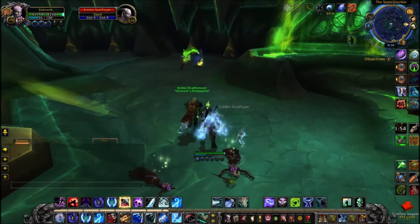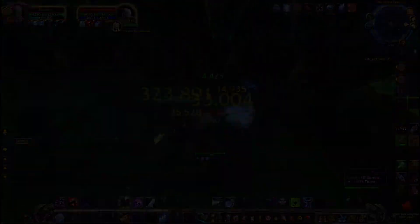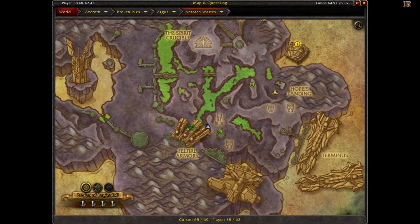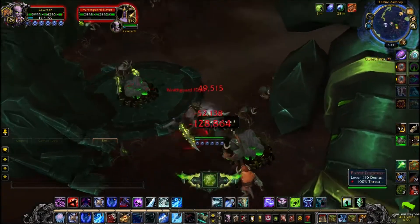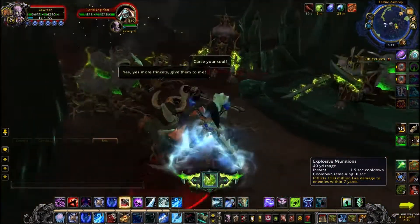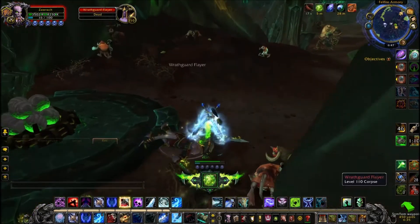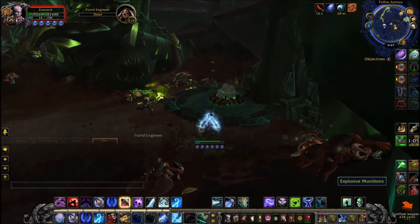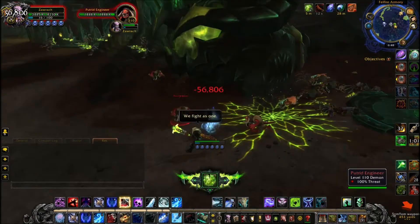Upon killing demons, you have a chance to loot the Intact Demon Eyes — a currency pretty similar to the Saberstalkers from patch 6.2. If you want to farm these on your own, a good spot I would recommend is the Felfire Armory that we were at earlier. There are piles of explosives on the ground and you get three charges out of them, so you can just pull a load of demons and throw explosives at them and loot them for eyes.